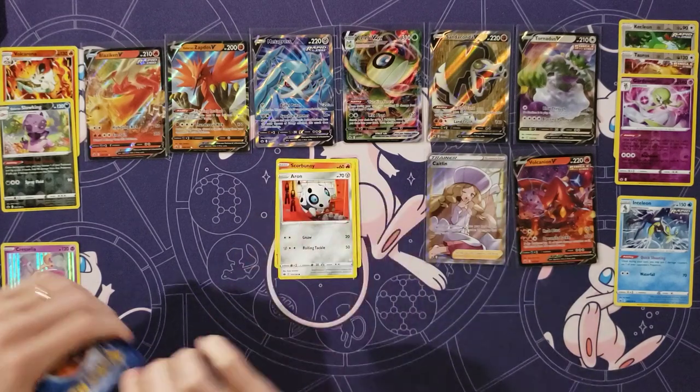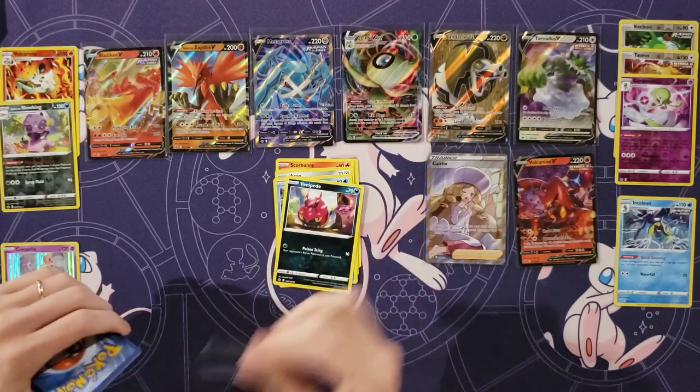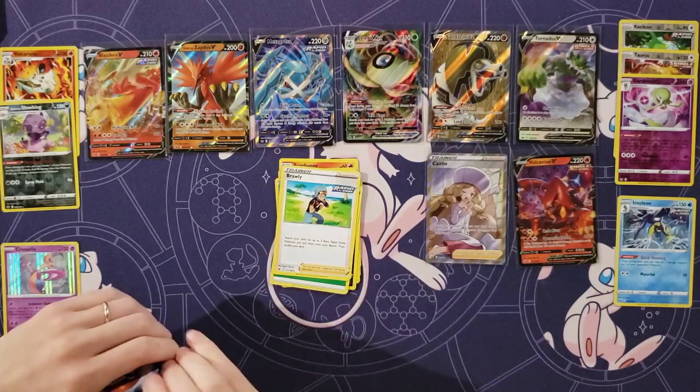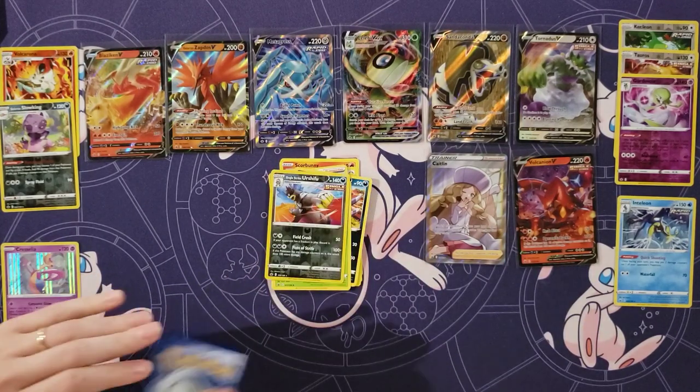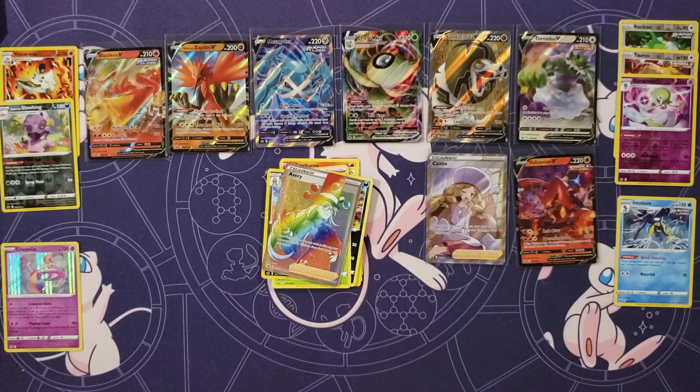Grookey and Scorbunny. Aeron — I actually need Sobble. Snow Runt. Energy and Brawley. Whirlipede. Blackie. Oh, not Urshifu — oh! There's a Secret Rare!